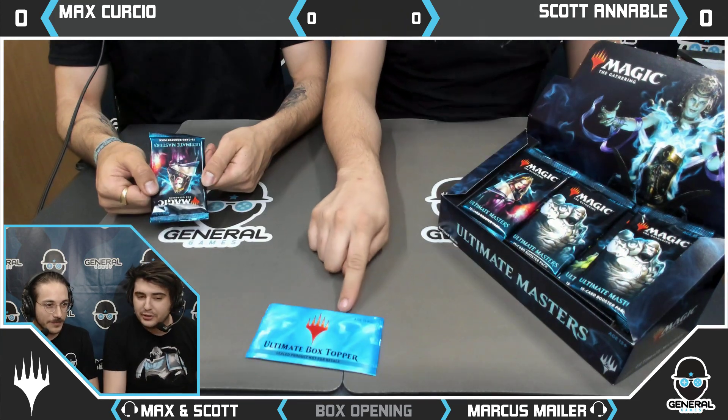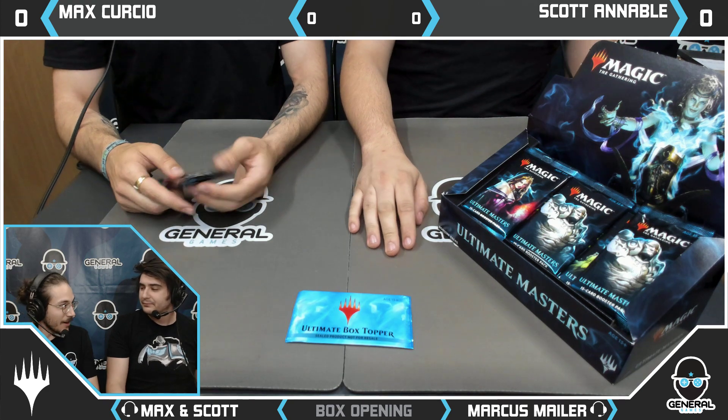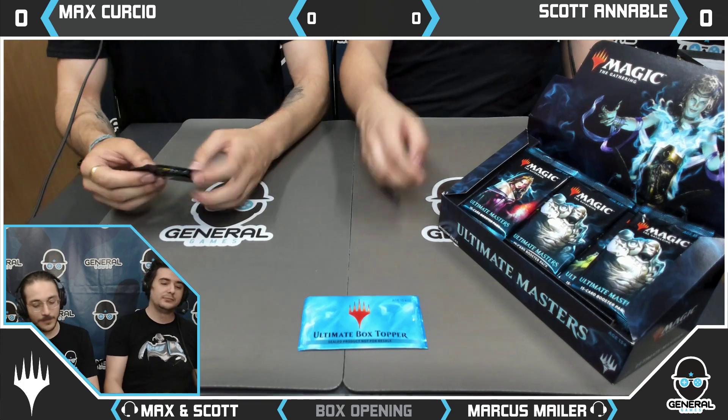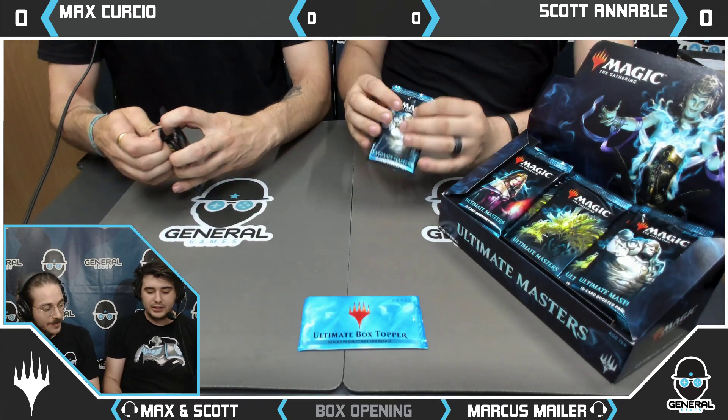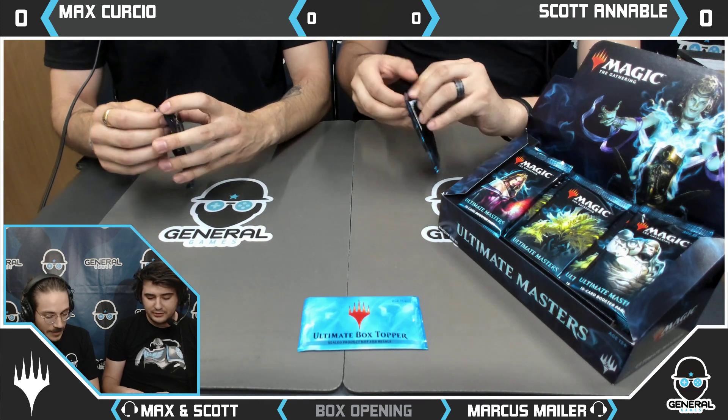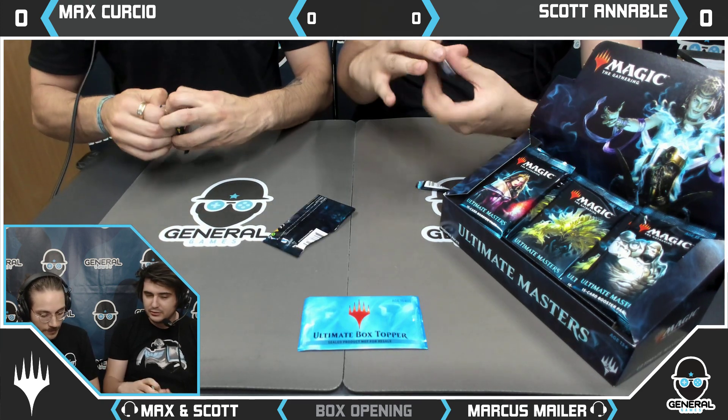Does anyone want to do some guesses on what this will be? Vengevine. Liliana of the Veil. I reckon it will be Celestial Colonnade. These packs are nice — they feel a little bit of a different texture.